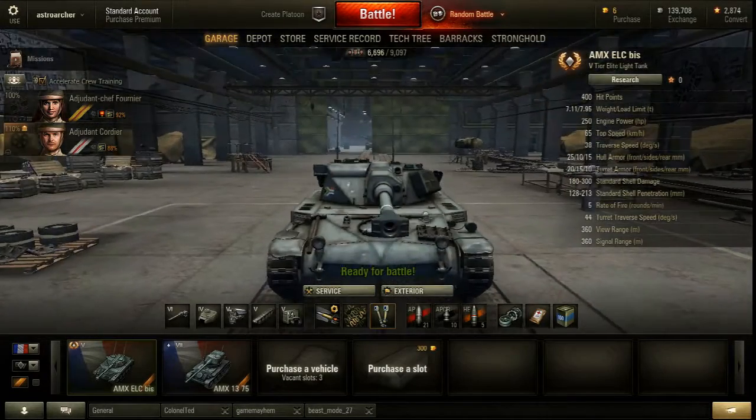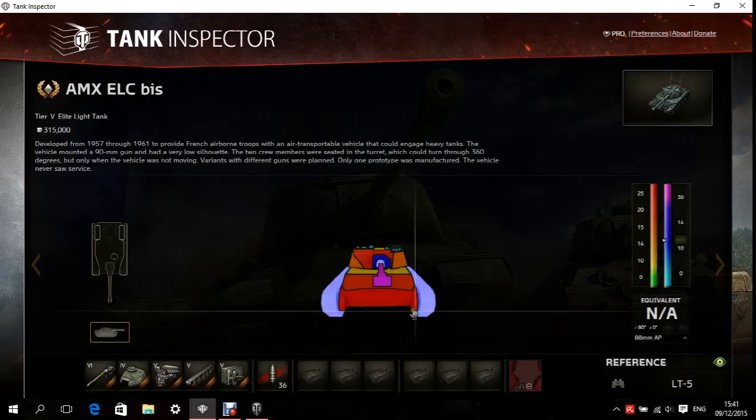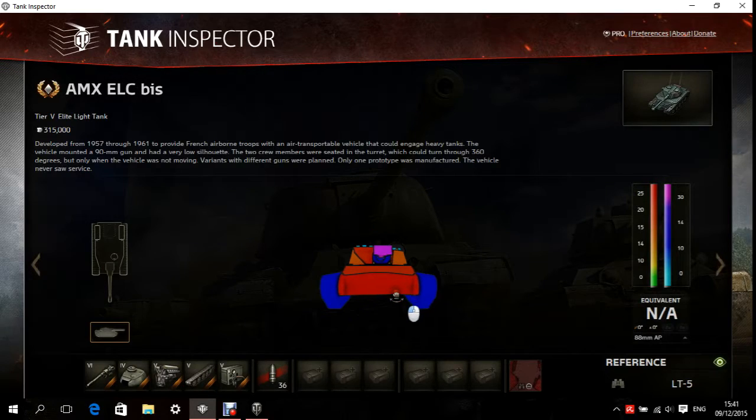So now let's go onto Tank Inspector quickly and see how good the armor is. So here we are in Tank Inspector with the ELC AMX. Let's check out this tank's armor.